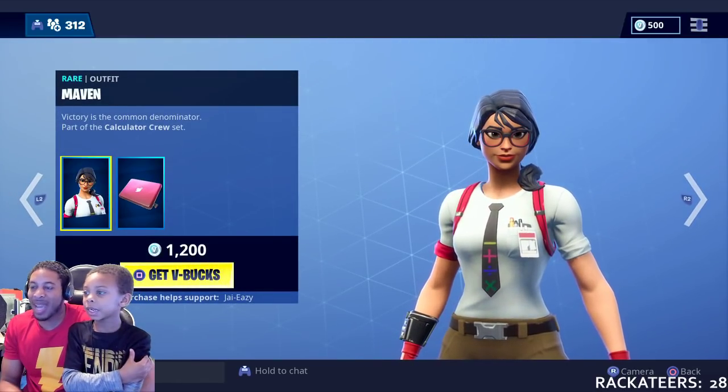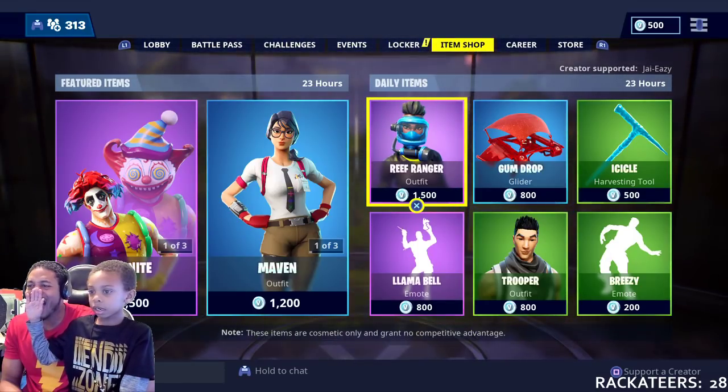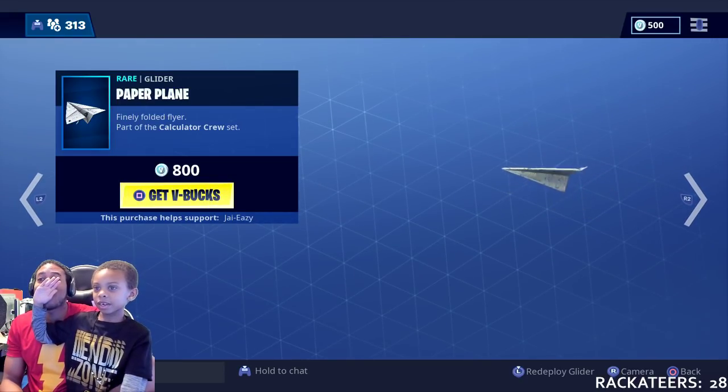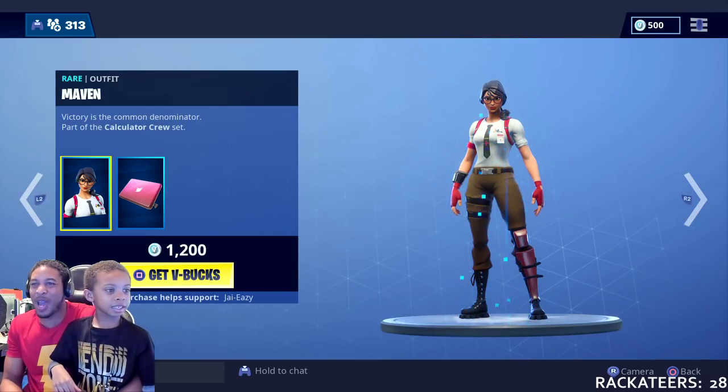Next up, Maven with the back bling, the T-Square. Let's see what it's hidden for. And the Paper Airplane — oh, that Paper Airplane is lit.